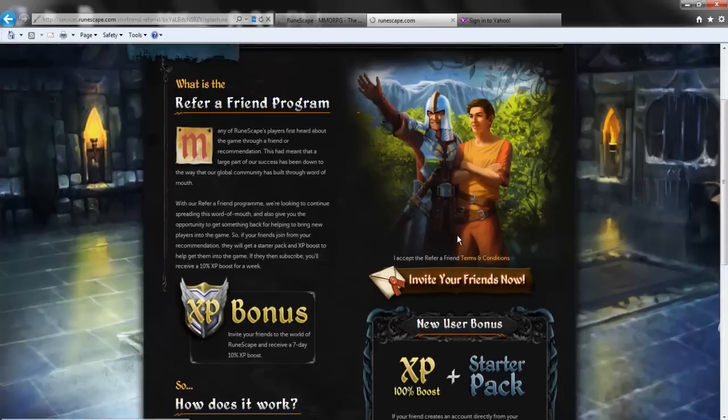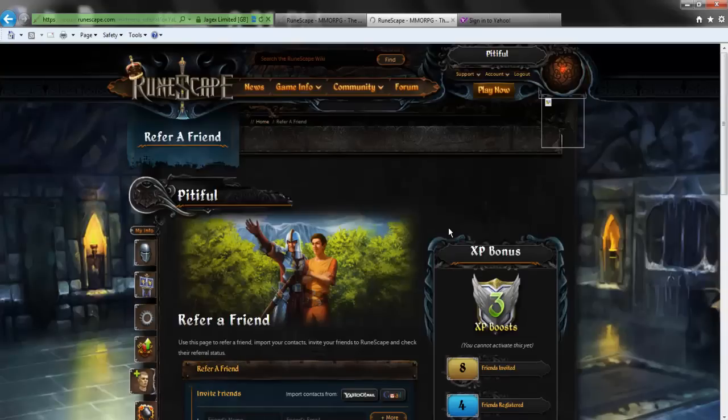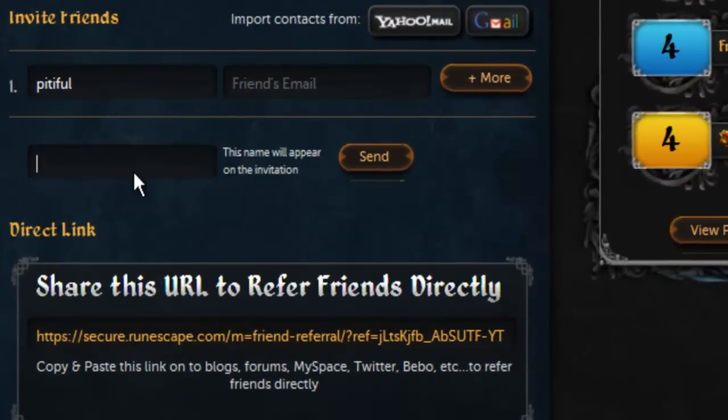You want to go to Invite Your Friends now. As you can see I already have 3 XP boost things - this is what I've been doing, only $2 each. This is where you just fill out some information.